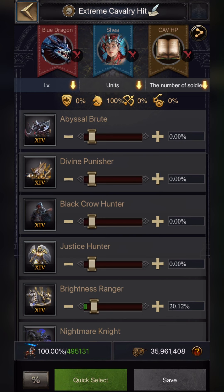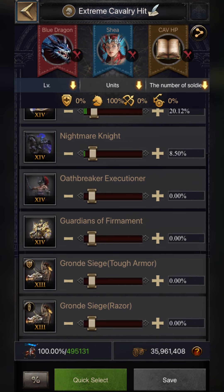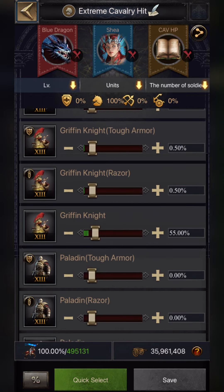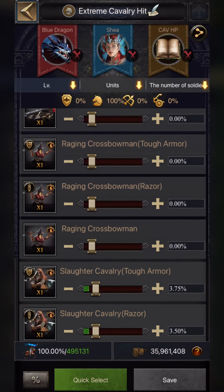Now let's move to the formation I use on Treasure Rift and Royal Arena — I use the same formation for both offensive and defensive purposes. I'm using T14 cavalry at 20.12%, T14 Nightmare Knight at 8.50% enhanced to level 71. For T13 cavalry, I'm using 55% Griffin Knight, Razor at 0.50%, and Turf Armor at 0.50%, all enhanced to max level 80.